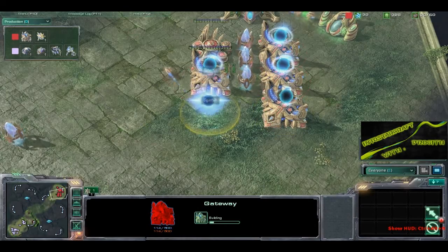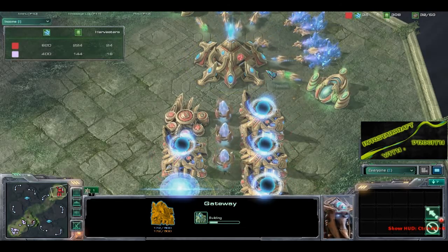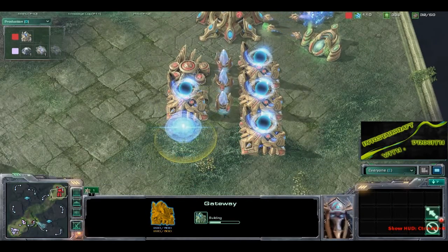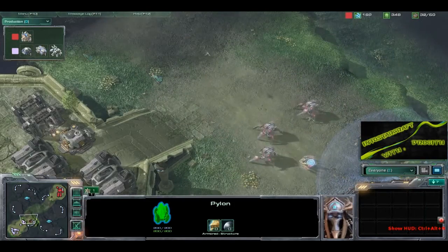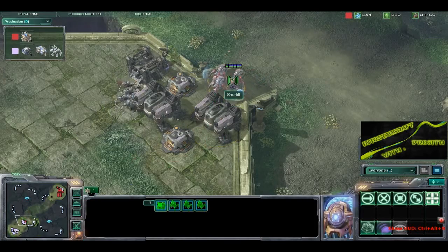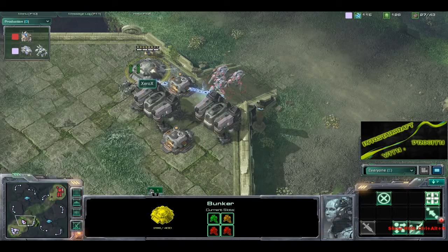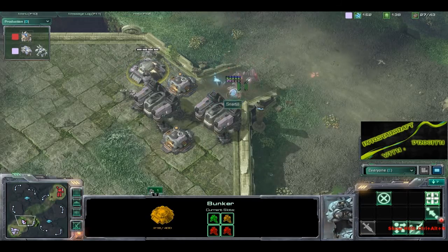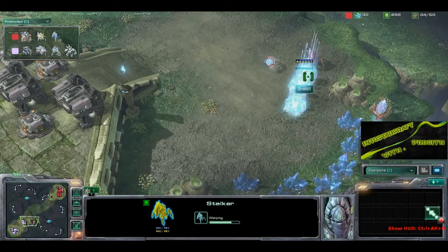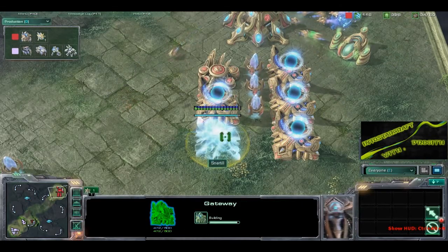We have a fifth gateway coming down, and look at the Probes — 24 Probes. I'm going to assume we're going to have a huge push, as we do have that proxy pylon in there. We do have three Stalkers and a Sentry — the Sentry not really doing much. Four Marines inside that bunker are going to be able to take care of these Stalkers, no problem. Snertle falls back a little bit, and three more Stalkers are blinked in.